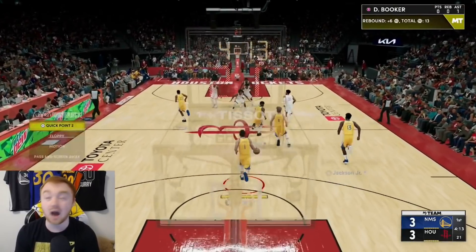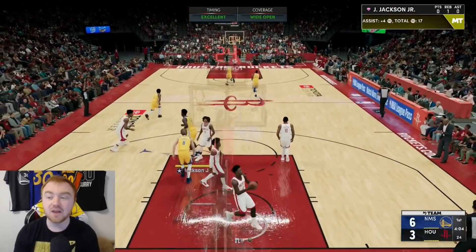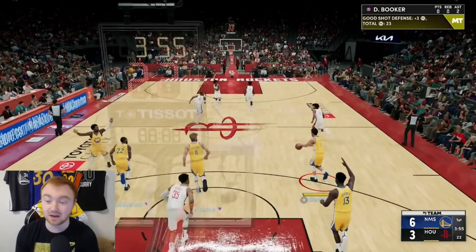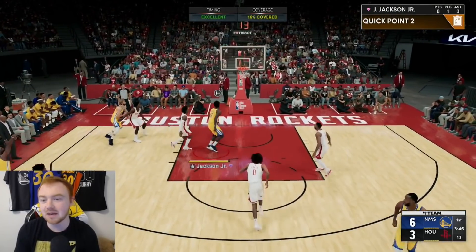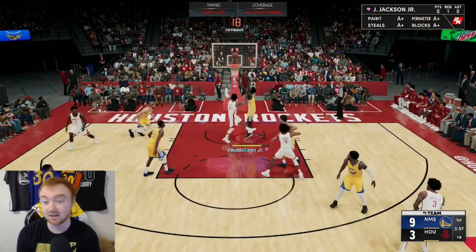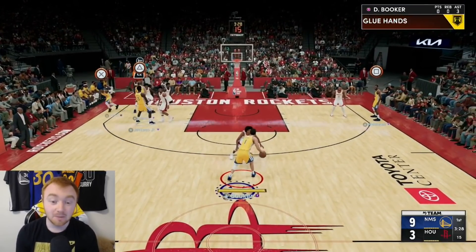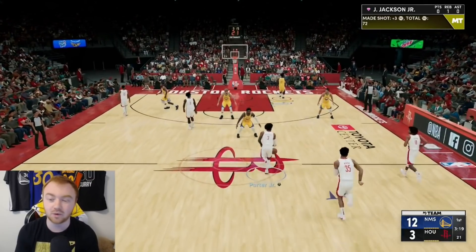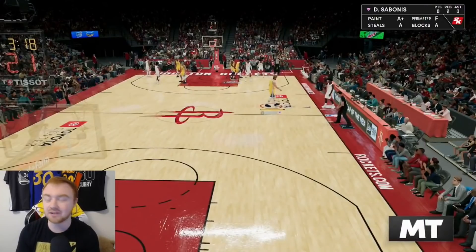Sometimes when I record, things don't work perfectly, but you can see I'm scoring almost every single possession. For this play to work most efficiently, you want two good centers setting screens. On defense, back up and let them run into the paint — you'll get easy blocks and rebounds. The shot is open enough to green consistently and you'll be scoring basically every trip down the floor.